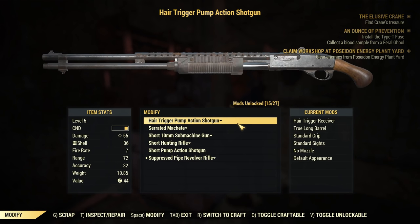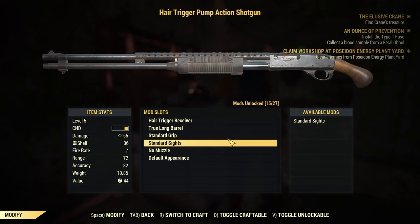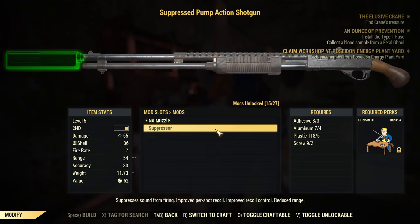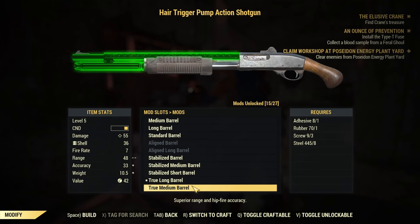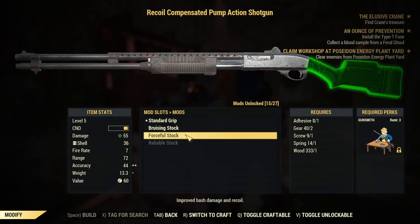So we do have a shotgun — we can actually modify that a little bit. We did get a new barrel or something like that. But I don't really think it's worth it. We need Gun Nut three to put the suppressor on, and even then we might have moved on from it. Hair trigger's good for now — I like that. I think the shotgun's pretty much as good as it's going to get unless we can get a proper stock, but we need Gunsmith three for that, which will take quite a bit of leveling.